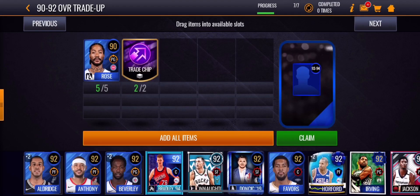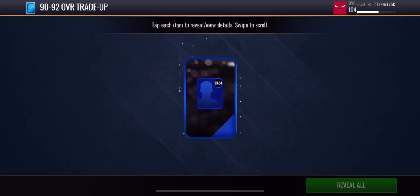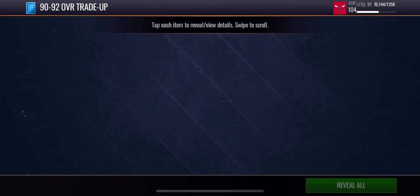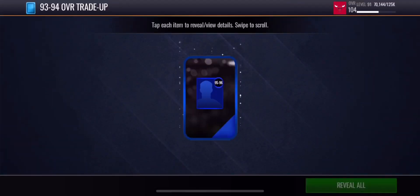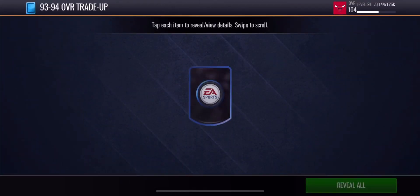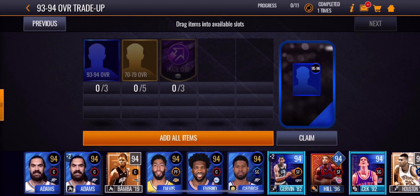Let's open up the next platinum pack, guaranteed 93 to 94 overall — 94 overall Anthony Davis. Now we're going to be opening up this 95 to 96 overall trade-up pack. Let's see what we get — 96 Aaron Holiday, I think that's who it was.